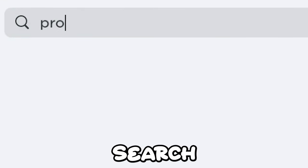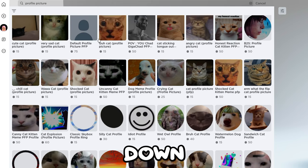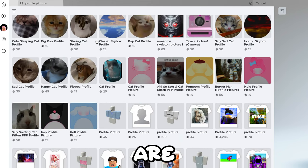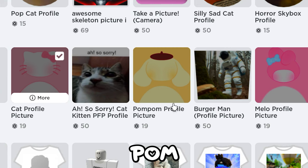Go to the marketplace and search 'profile picture.' Now just scroll down — here they are. Let's check it out. This is a Hello Kitty one — it's pretty cool.